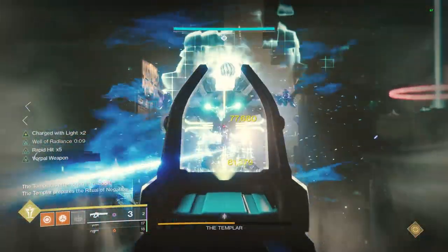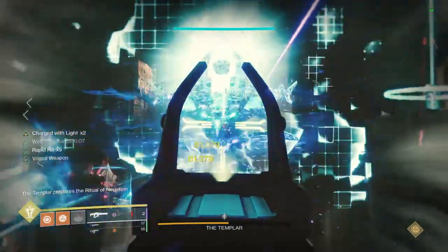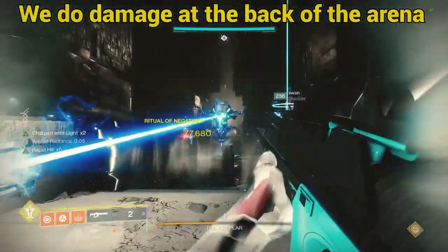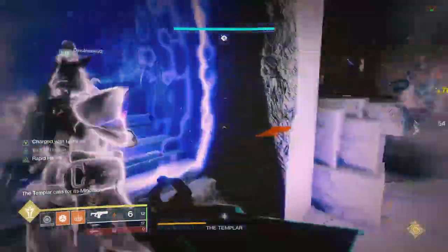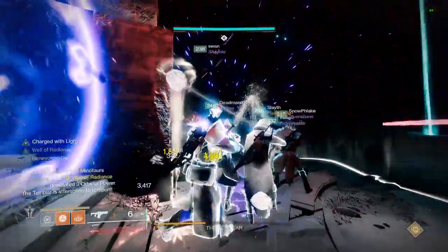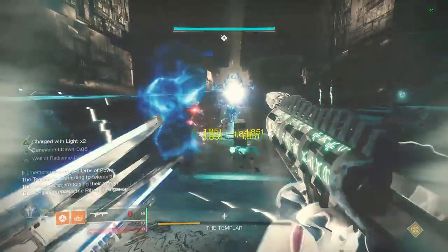When the damage phase starts, players should place bubble and grab Weapons of Light, and then hop into a Warlock Well to damage the Templar. One player on the team should be running Divinity. Currently, Divinity is bugged and allows for the damage buffs from Weapons of Light and Well of Radiance to stack.